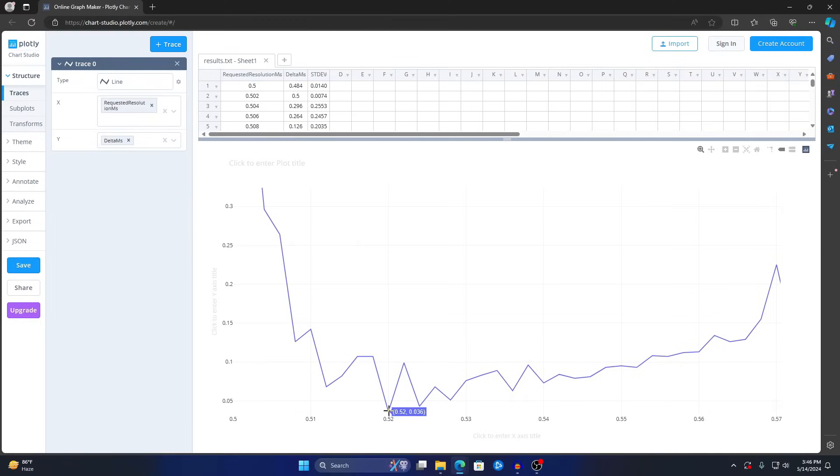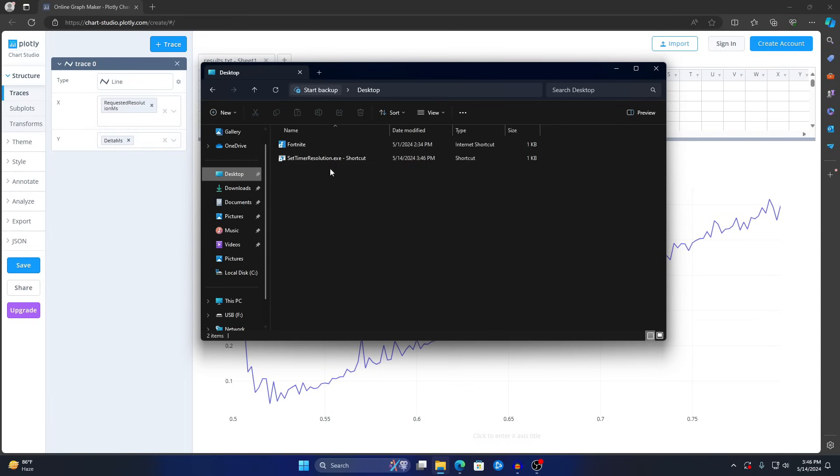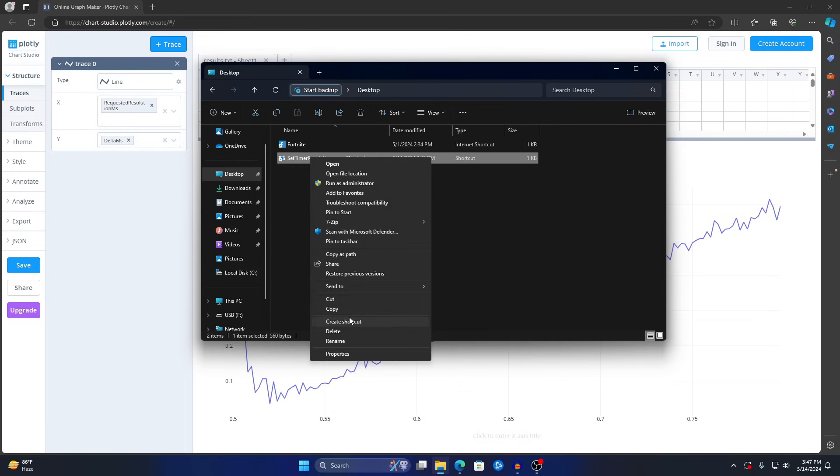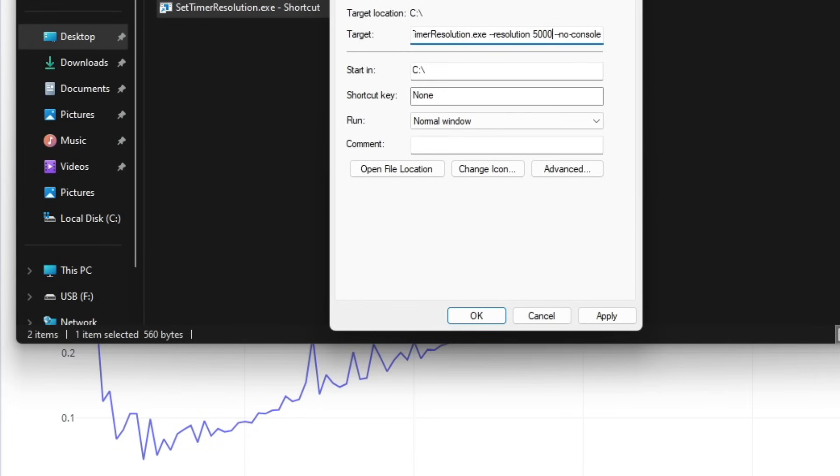Once you've found your optimal value, go back to File Explorer, right-click Set Time Resolution, click Show More Options, Create Shortcut, press Yes, and it will appear on your desktop. Right-click the shortcut, Show More Options, Properties. After 'SetTimerResolution.exe' in the target field, add a space and paste the command from the description. Change the resolution value — for example, 0.52ms becomes 5200, and 0.508ms becomes 5080. Press Apply then OK.